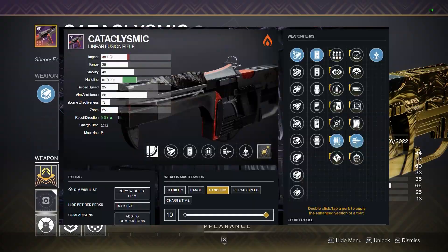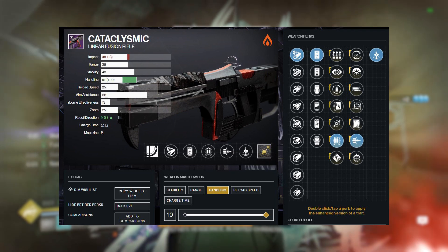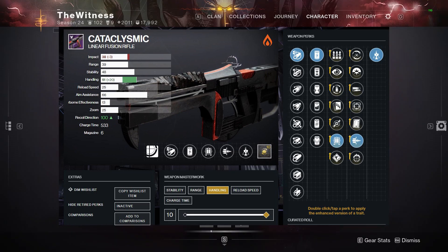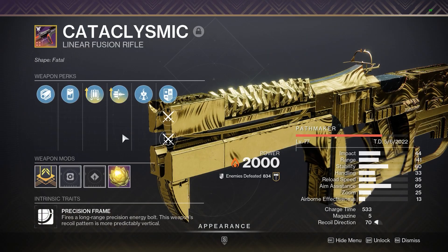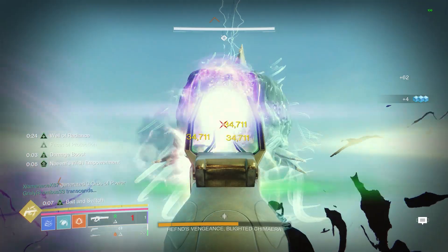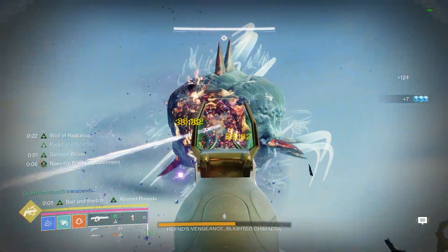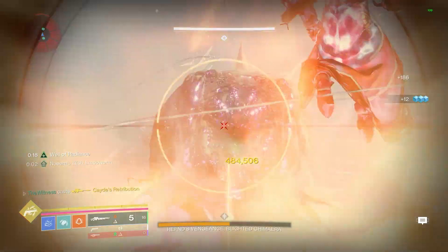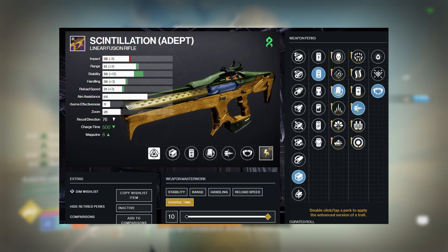For the god rolls: on the Cataclysmic, the only roll you should be looking to craft is Fourth Time the Charm and Bait and Switch. If you level this weapon up you'll be able to enhance these perks. Bait and Switch is a 30% damage increase if you use your three weapons for a short duration, and Fourth Time the Charm will give you two shots from thin air if you land four precision shots.